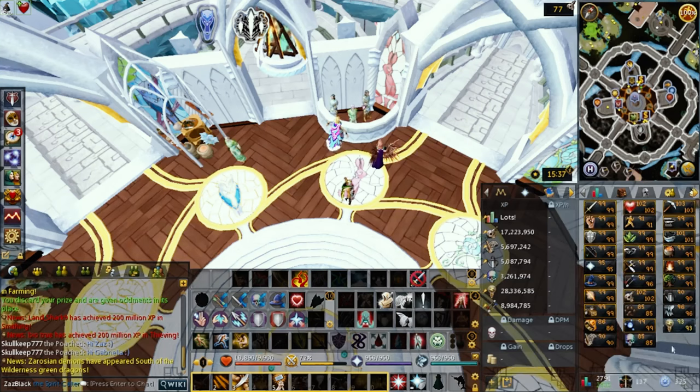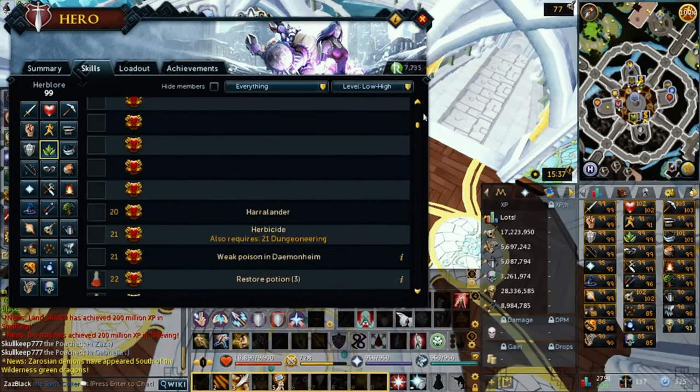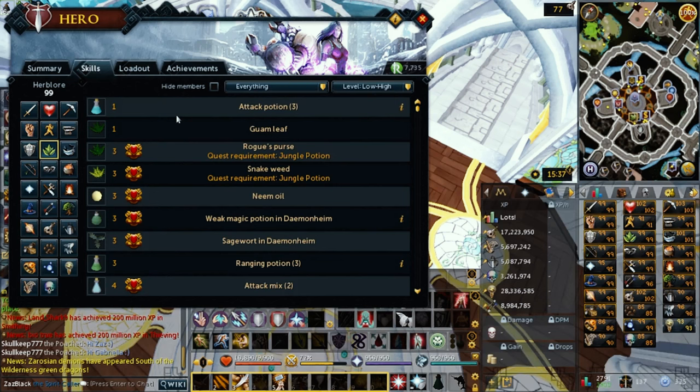For example, if I go to the skill guide and look at how to make the first potion - the attack potion - it would list a Guam herb and an eye of newt, because normally you already know it requires a vial of water. You just need to know what herb and what kind of special item you need, which in this case is the eye of newt.